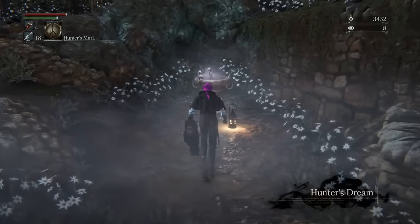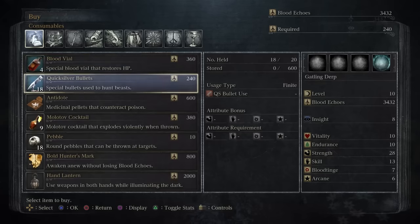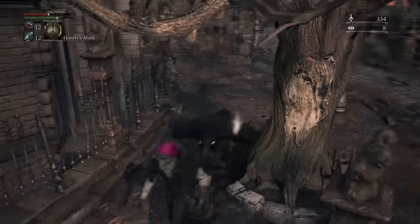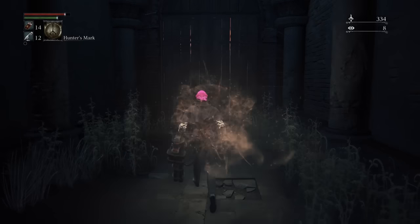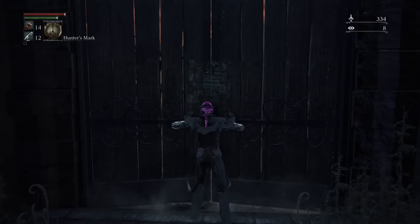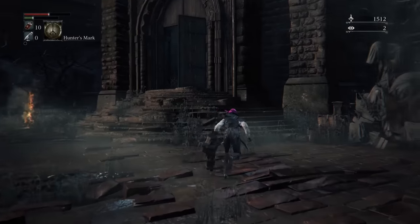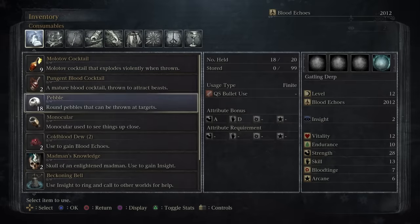One downside about progressing here is that item prices rise ridiculously — bullets went from 160 to 240 blood echoes, that's a 50% increase. Anyway, I level up vitality and grab a few more bloodstone shards we can now access to get the Gatling Gun up to plus 3. Our next stop is Old Yharnam boss, so it'd be good to upgrade the Gatling Gun again before we proceed. I gathered some echoes and sold a bunch of equipment.